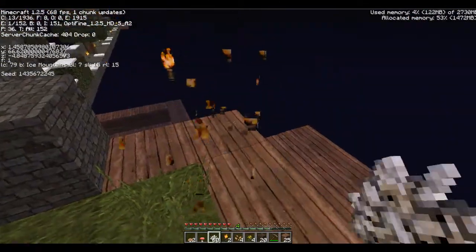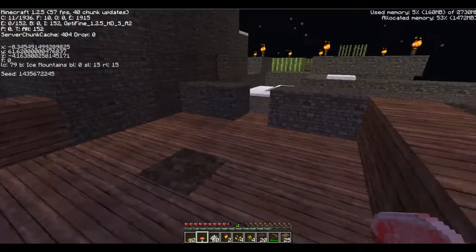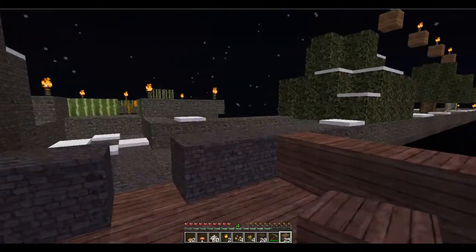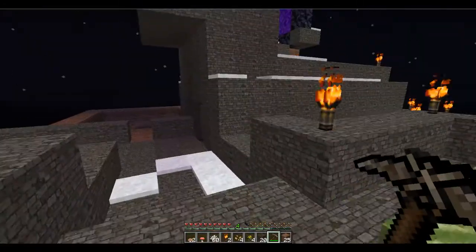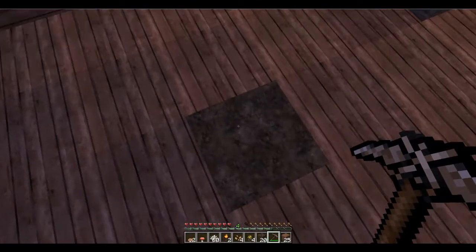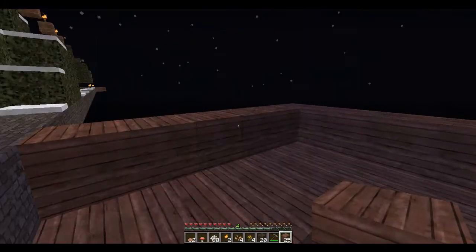Let's go ahead and knock out this torch and place one right there so nothing spawns up here. Can we make the jump? Yes, we can. So can we place the mushroom? We still can't place the mushroom. Hmm — it doesn't have to be an enclosed room, I wonder. Which, if it is, that's going to be a lot more than I bargained for. Let me check the block light again — it is now one. There's no way I can't place that there. I'm going to have to put a roof over it. I guess I'll be back when I put a roof over it.